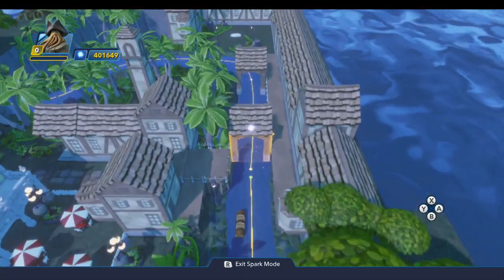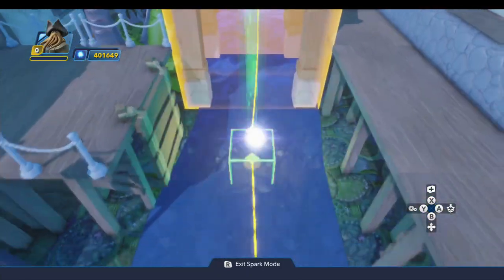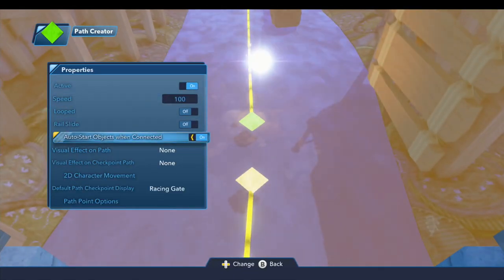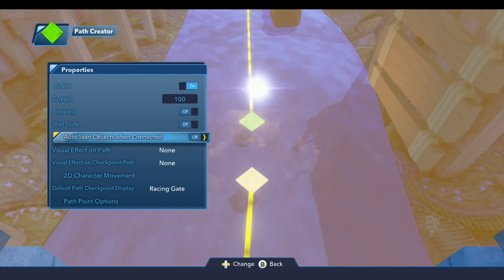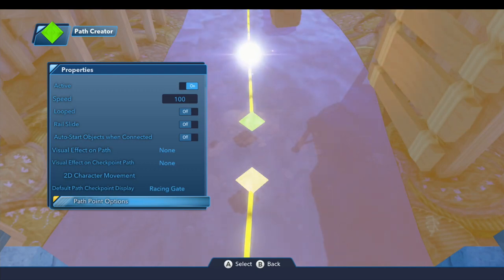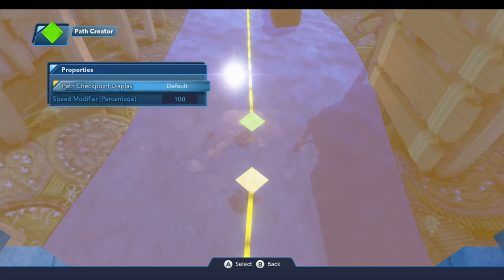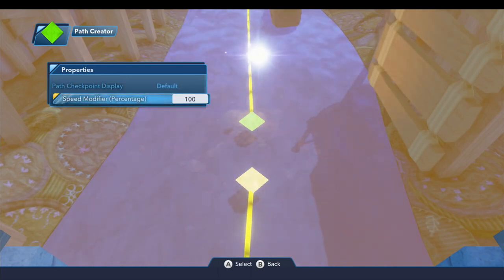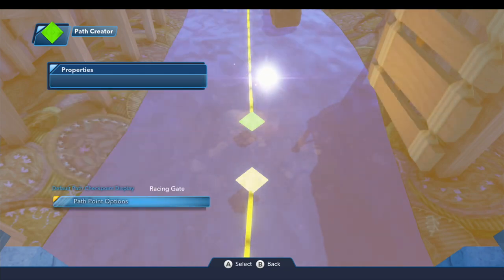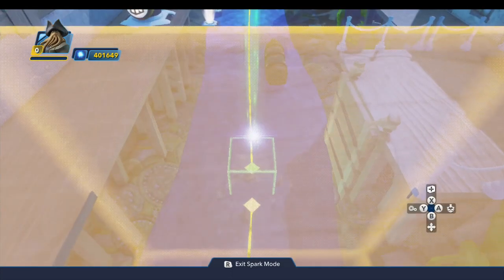We'll come back and set the properties on the path. Everything is fine under here, but you're going to turn off auto start objects when connected. We are going to set the path point options — we're going to set the velocity, the speed modifier, for every path point on this path because we need the log car to speed up and slow down. The first speed modifier we are going to set to 40.